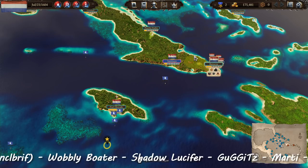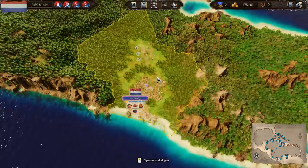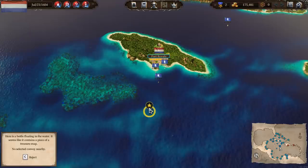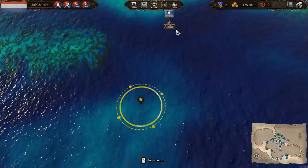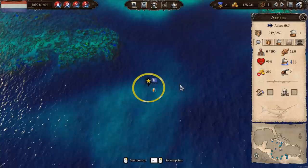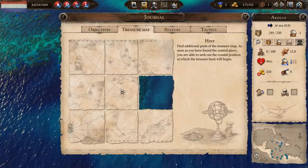Welcome back! We've already built up a couple of nice trade routes, now it's time to keep expanding and start working on our hometown and other towns. I just spotted a bottle floating in the water — it seems like it contains a piece of a treasure map. I'm going to grab the Aeolus and head over there. We get a piece of the treasure map, but we're looking for the center section and we haven't got it yet.